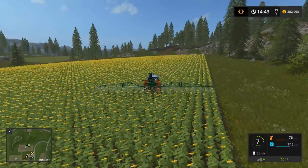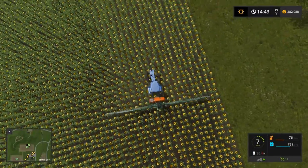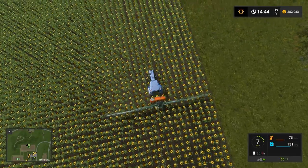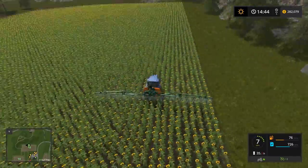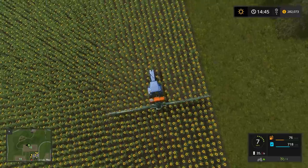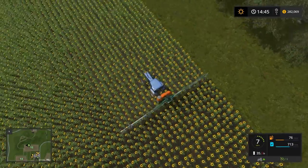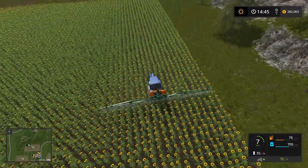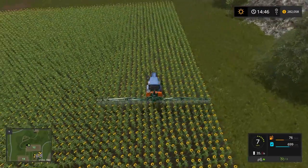I'll run this edge over here and come back and catch that little spot we missed. When you make a correction it's delayed by quite a ways as the rest of the tractor has to move into that position. I've got two spots I missed back there, and we may be missing a strip in here. Apparently there isn't as much grace as I thought. I still have more than half a tank.